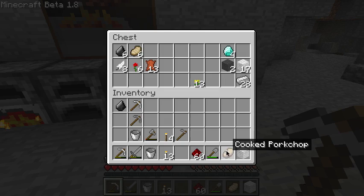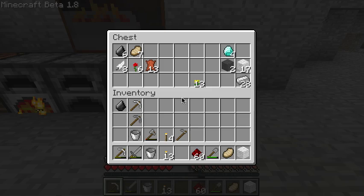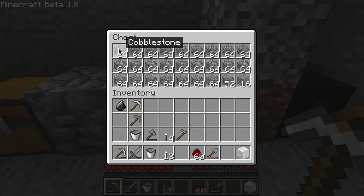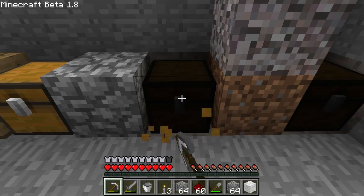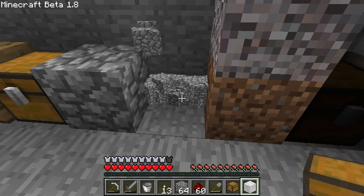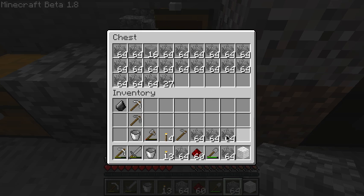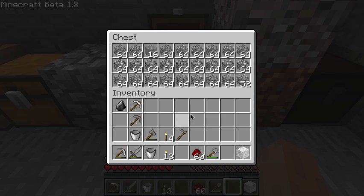It looks like we have this bar down here. Let's see if that does anything. The icon version of the cobblestone is still the ugly version.